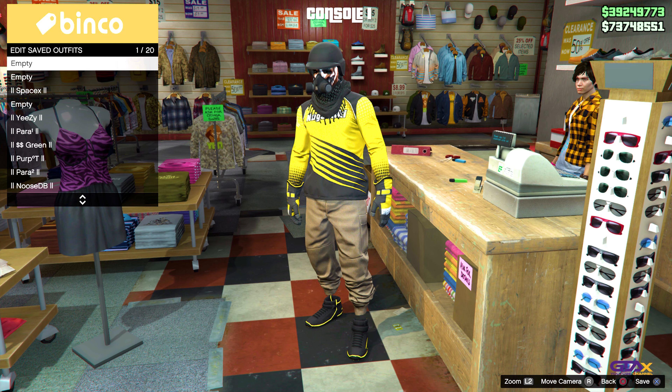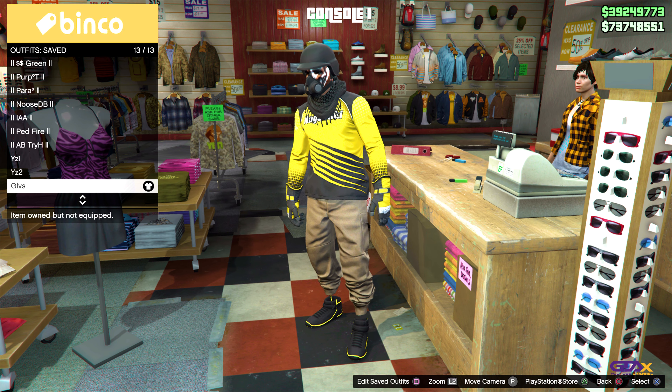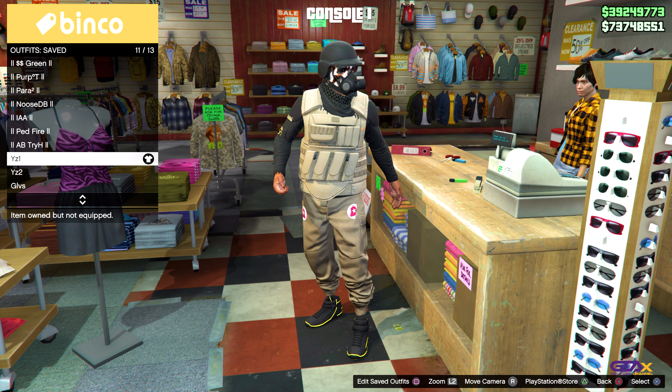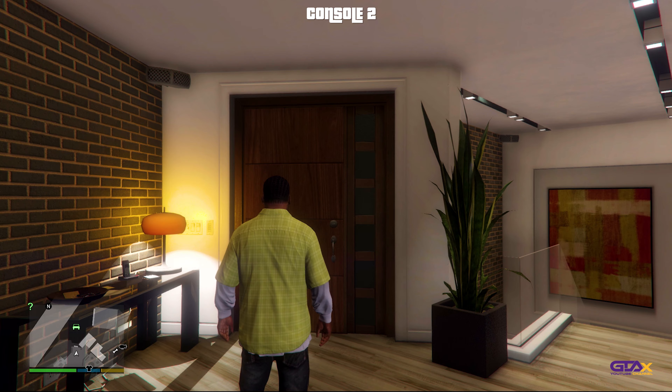After that, we go get the racing gloves we want to put on the outfit. Then go to the counter and save this outfit on slot one or slot 20.